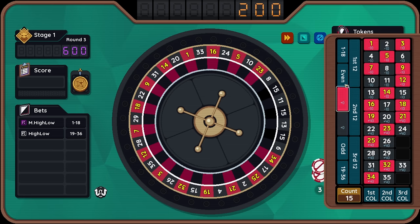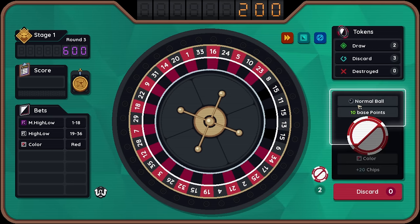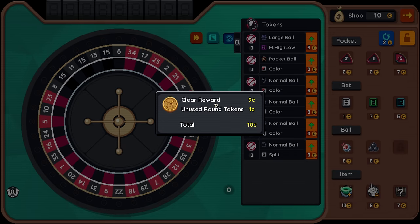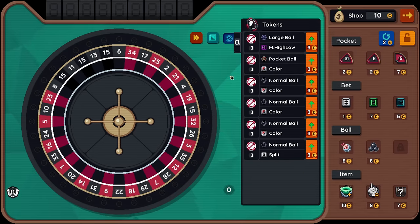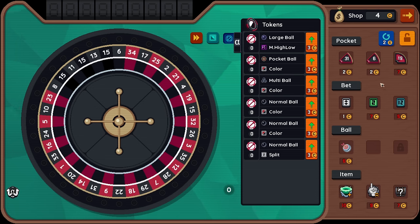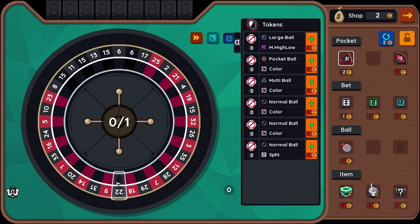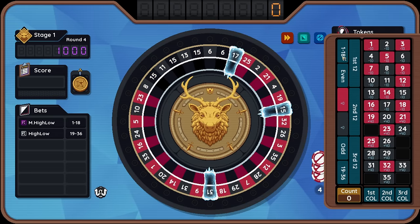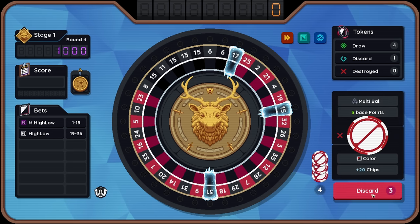So we rolled onto 21 — feels like nothing happened. Thank you for the red. I froze for multi-ball, so let's take multi-ball. And then we can take a little black 6 to replace a big red 34. I'll replace a little number — did I want to do that? I probably didn't want to do that. Where did my brain go right in that moment?